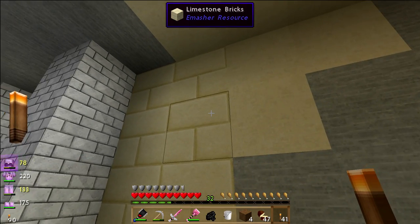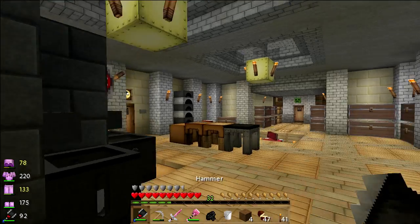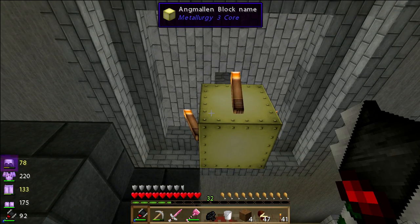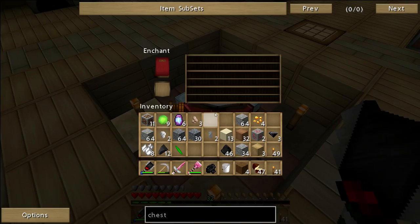So that's limestone, and this is limestone bricks, so they do match up. I'm sure if I started with this texture pack, I'd be all for it, but I do not like the way Angamallium looks. I'm not sure I'm sold on how that looks.